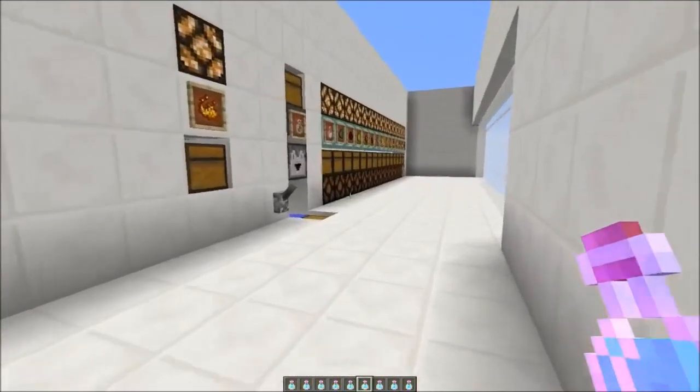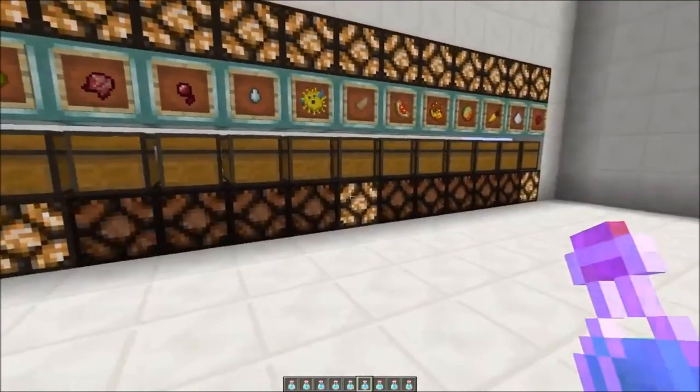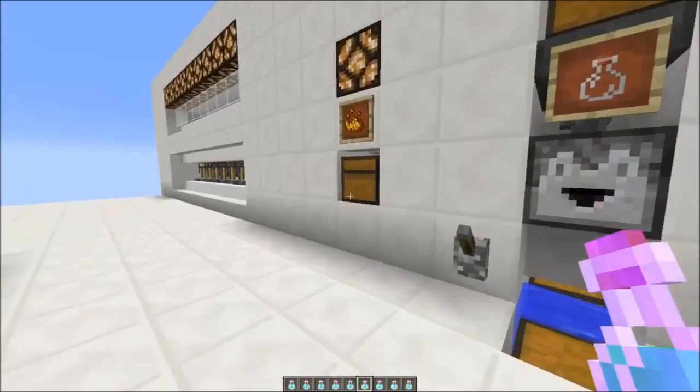The required ingredients are selected. Those indicator lamps tell you which ingredients are selected - here with the nether wart, the rabbit's foot, and the glowstone for a leaping potion.